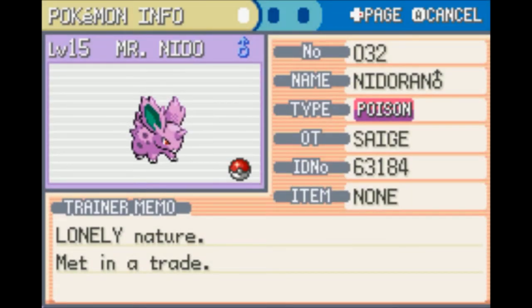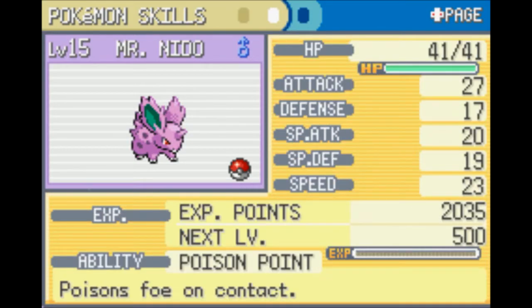Most in-game trade Pokemon come with preset natures. This one is a Lonely Nature, which means its attack will be higher and its defense will be lower. My Nidoran female was level 15 because both Nidorans evolve at level 16, and you could have canceled the evolution but I just wanted it like that.